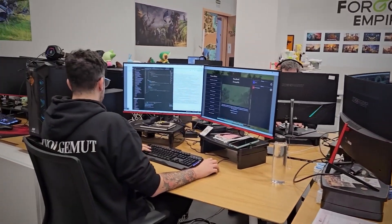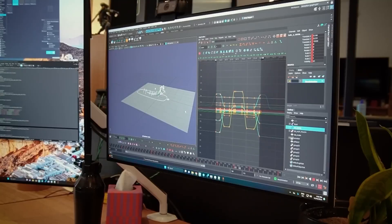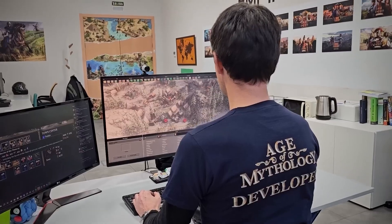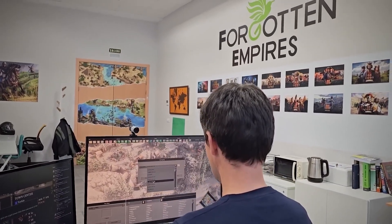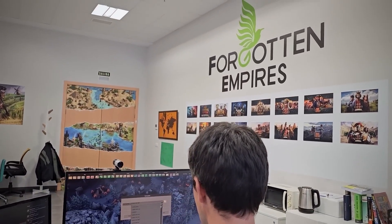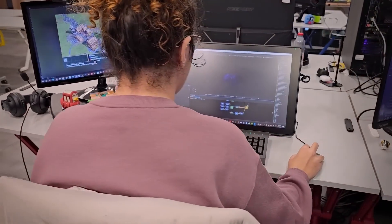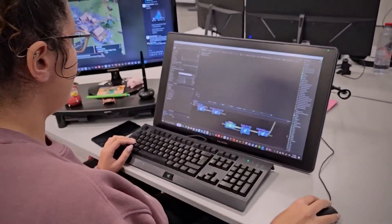In Age of Mythology Retold we're not only upgrading the engine and bringing all of those quality of life improvements that you've come to expect from World's Edge, but in addition to that we're doing even more to update the art. That means all new 3D models, all new animations, textures, UI, VFX — the whole shebang.